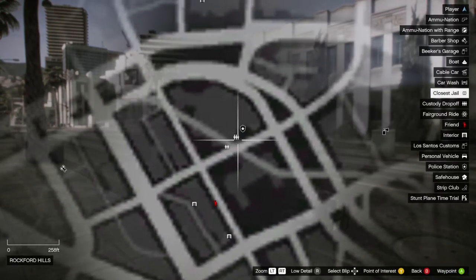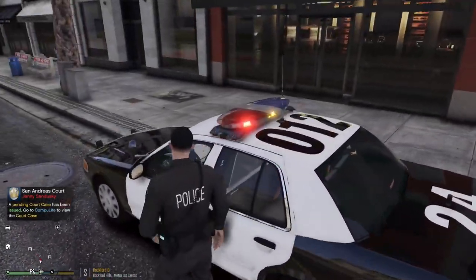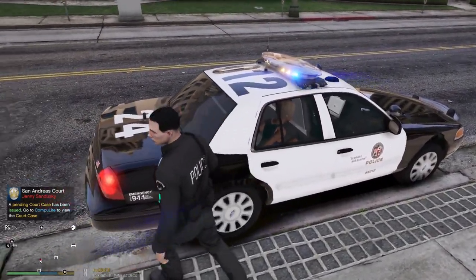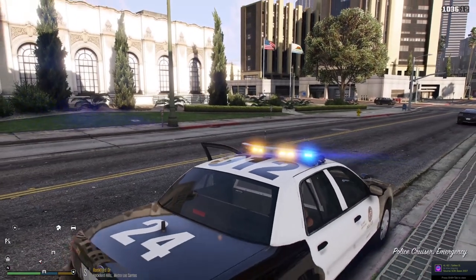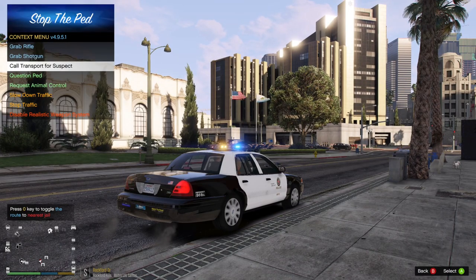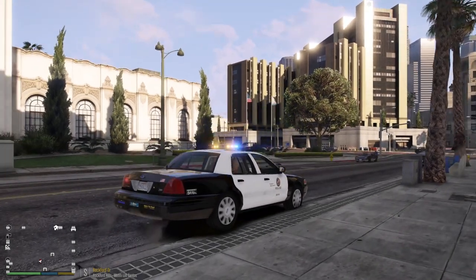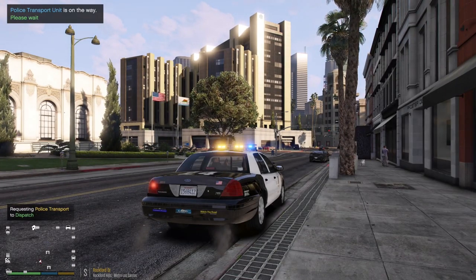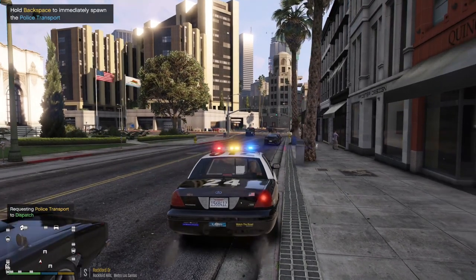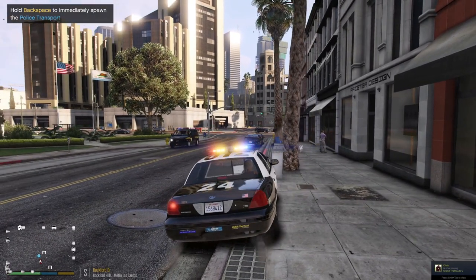Under Computer Light, go to Non-Violent Crimes and charge her with Obstruction of Justice for resisting and refusing to comply. Submit the charges. If you don't want to transport her yourself, check the map for the custody drop-off markers — those are the nearest jails. Alternatively, press G near your vehicle and select Call Transport for Suspect, then hit Enter.